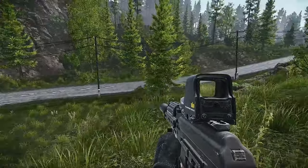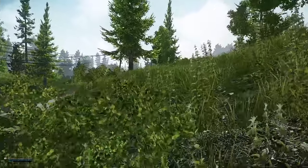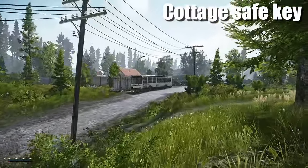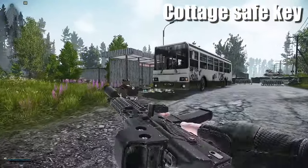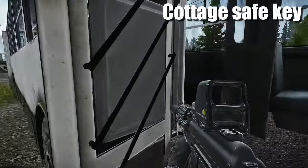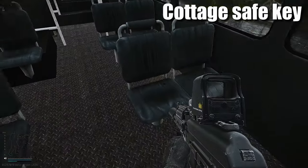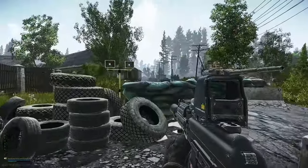Now we're going to head up the village - you can see the road right here - and we're actually going to be heading to that bus directly in front of us. Inside this bus spawns the cottage safe key. Now to get inside the cottage you do need the cottage key, which I'll be showing you where that spawns in a minute. Inside this bus it spawns right on this one just here.